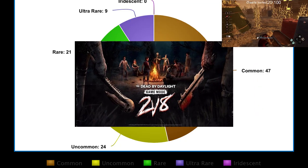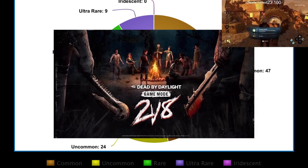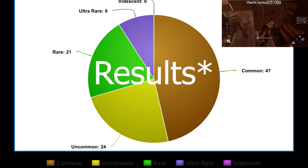No perks were allowed and rarity and luck was not a part of it. If you want to see me do this with Plunderer's Instinct or Luck added, leave a comment or like and show your interest. Given the base luck and opening chests, the results are pretty interesting.